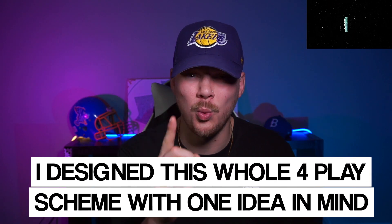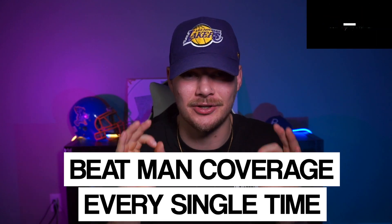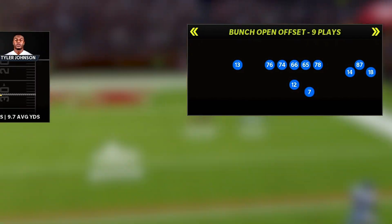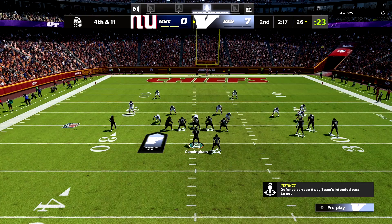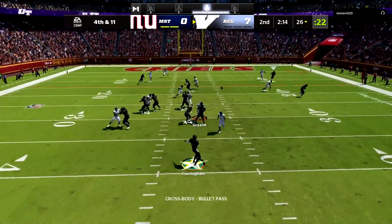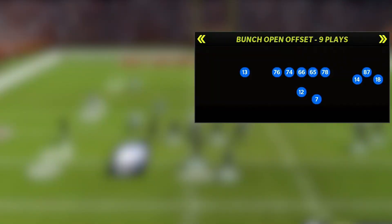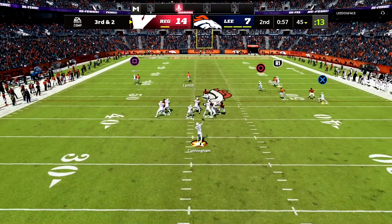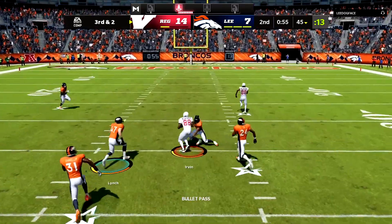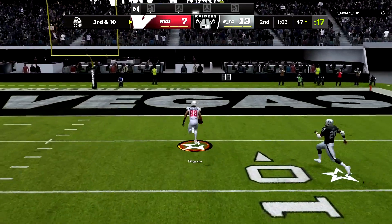I designed this whole four-play scheme with one idea in mind: beat man coverage every single time. This scheme is going to be run out of gun bunch open offset. The first play is Sprint Z Spot — my favorite play in the scheme because it attacks every level of the defense and can bomb man coverage for a one-play touchdown. The second play is Wide Trail, amazing at attacking the middle of the field at different levels and can also beat the defense for a one-play TD.